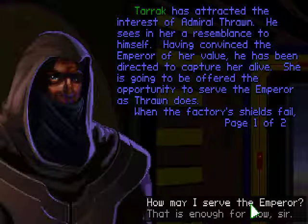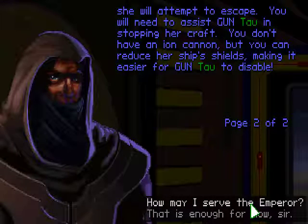Tarek has attracted the interest of Admiral Thrawn. He sees in her a resemblance to himself. Having convinced the Emperor of her value, he has been directed to capture her alive. She is going to be offered the opportunity to serve the Emperor as Thrawn does. When the factory's shields fail, she will attempt to escape. You will need to assist assault gunboat Tau in stopping her craft. You don't have an ion cannon, but you can reduce her ship's shields, making it easier for assault gunboat Tau to disable.